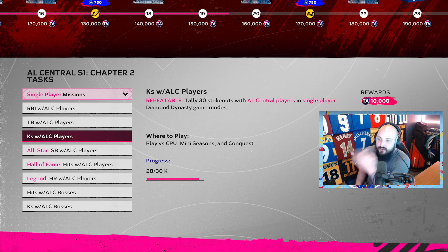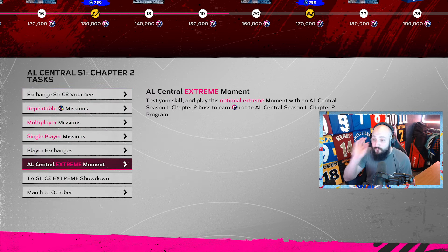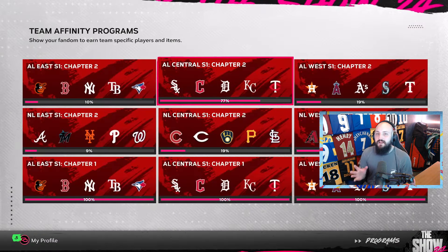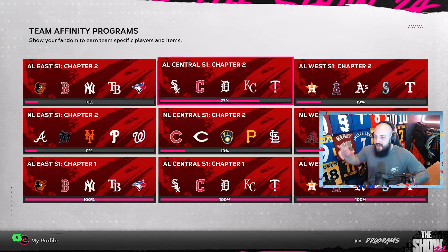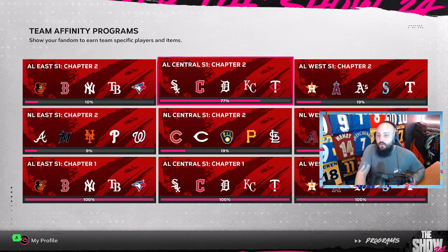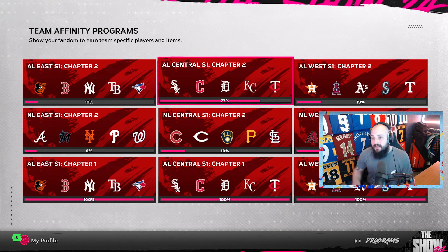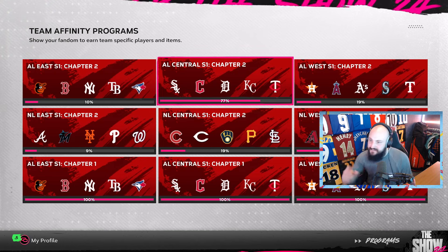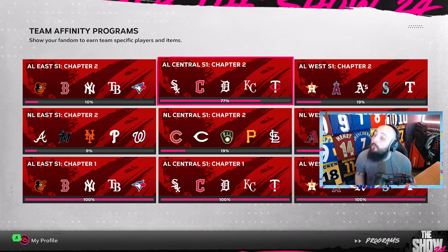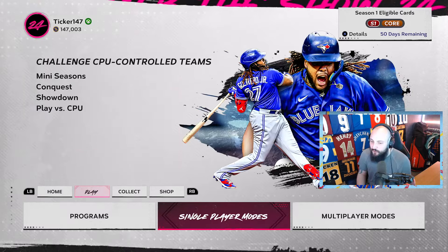It is absolutely so fast to get these done — I'm not even kidding. If you're a player that doesn't like going online, just rinse and repeat the conquest, get your first boss, then pitch with that boss consistently — bang bang bang bang — and your XP will fly up. You'll soon have whatever player you're looking for through Team Affinity.